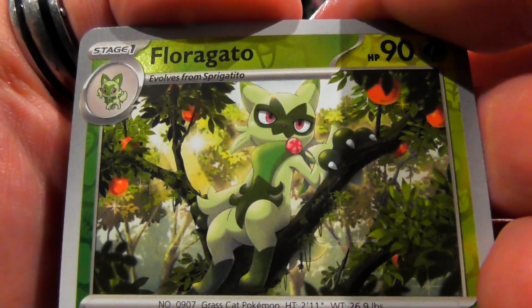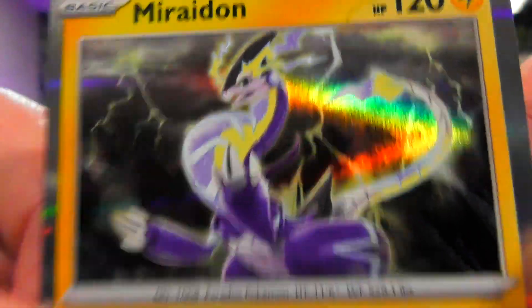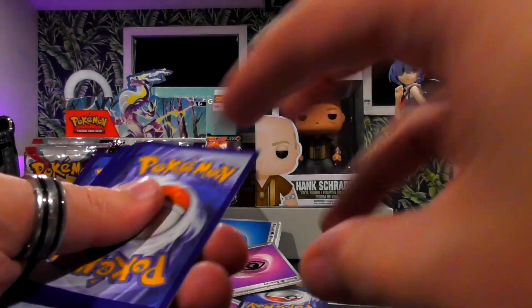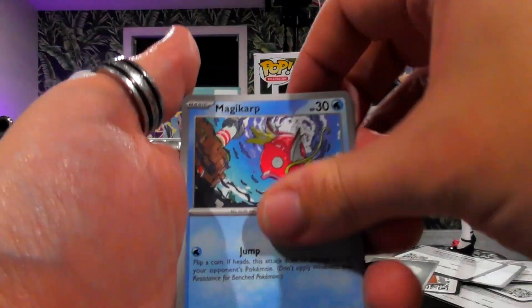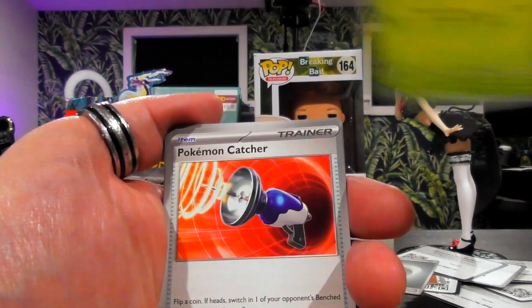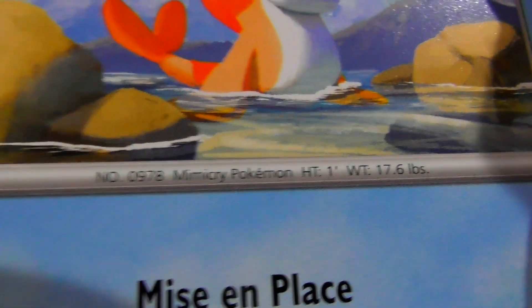Oh my god, he's chilling in a tree — it's a great day! And we've got Miraidon, one of the legendaries. There is such a novelty to opening the first set of a new series of Pokemon. Obviously it still has some of the older ones like that Mabosstiff one. Tatsugiri — are you the one? There's Mimikyu.